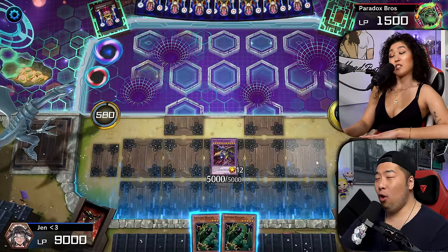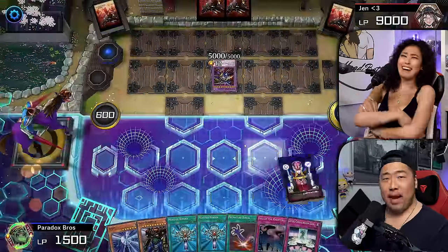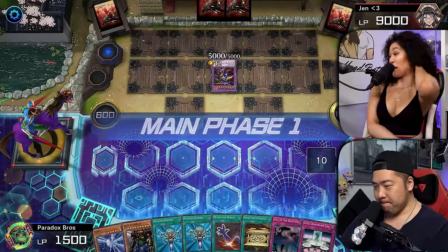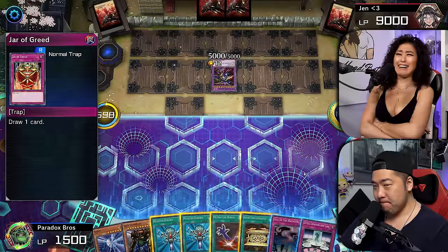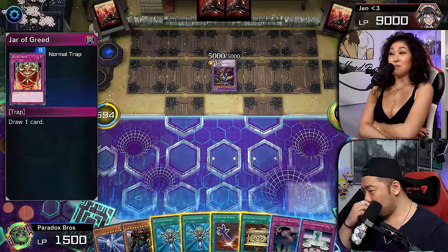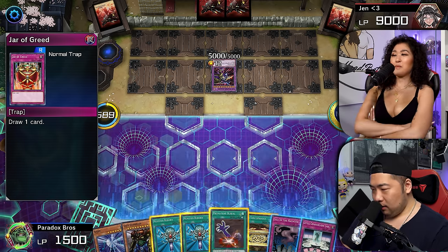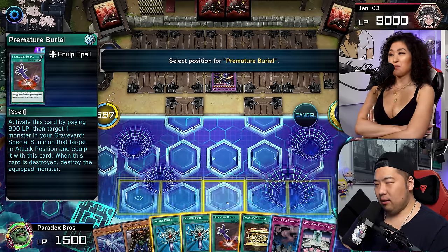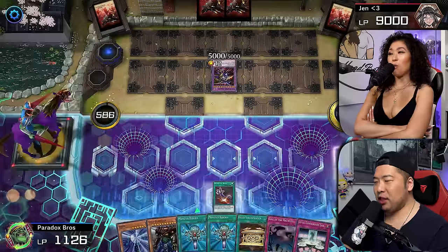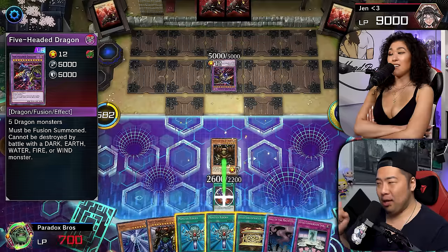You better do something next turn. Oh my god. Draw for turn. That was one of my older strategies. Oh, that's a nice effect for that new field. We're going to activate the Premature Burial, summoning the Sangha of the Thunder. Now, Five-Headed Dragon can only be destroyed by battle with a light monster.